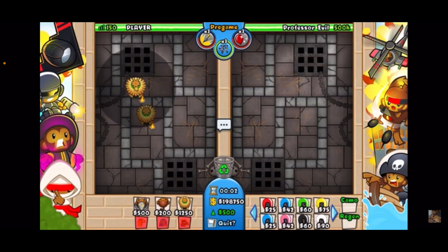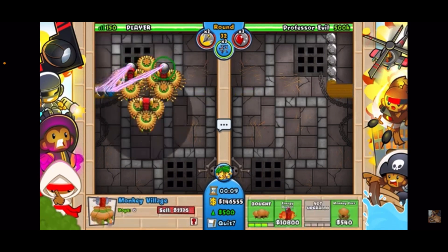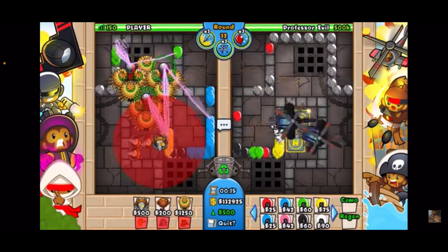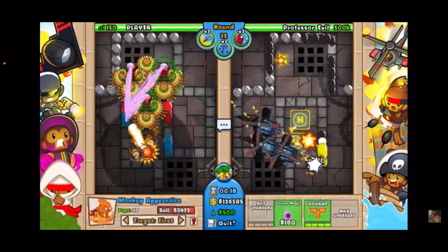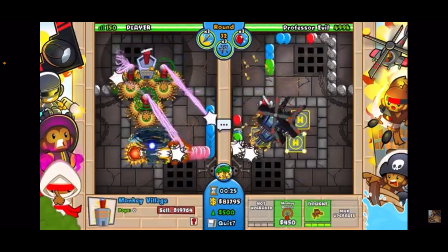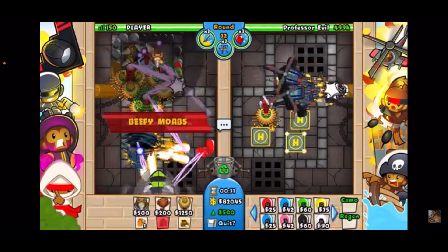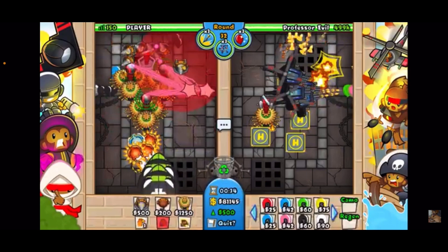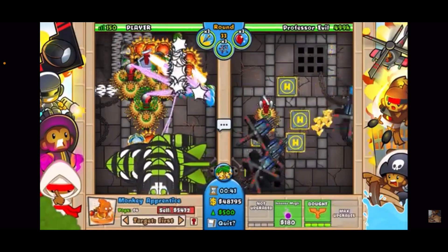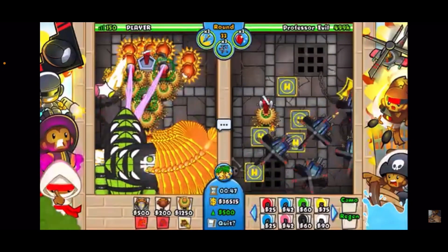I'm going to get a village in the radius, village in the middle, and upgrade these to 4-2 villages — 4-2, 4-2. Now get like three or four wizards down here and upgrade to 0-4 — get a 4-0, 0-4. Then put a bunch of wizards down, five through nine, and upgrade all to 0-4. We'll have at least ten phoenixes — there we go, get all ten phoenixes.